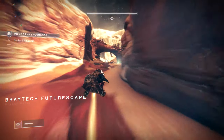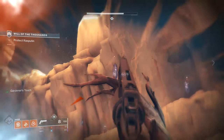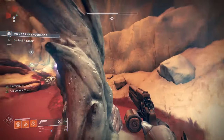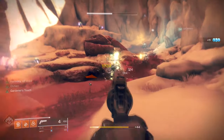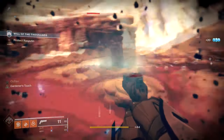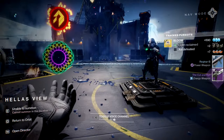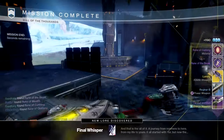The final step is to do the Will of a Thousand strike on Mars — choose it from the map, you don't need to select it from the strike playlist. You'll see some crystals floating; shoot them with Rose. Don't worry about the exact number since there are more than 11 — just get your 11 and move on, don't shoot more so other players can get theirs. Once you get your 11 crystals, kill Xol, and once that's done you will get the Lumina. That's literally it.